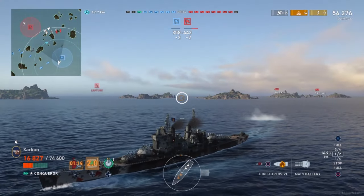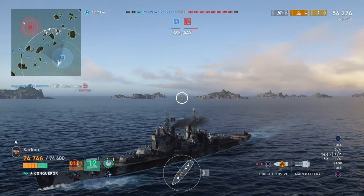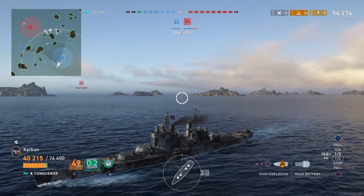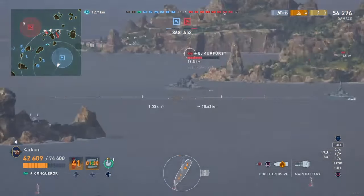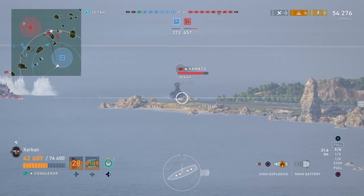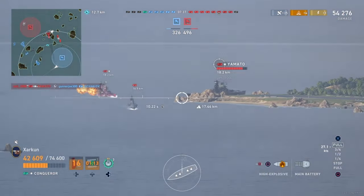As long as you keep your distance, run the concealment mod, stay unspotted, you have all the time in the world to reacquire hit points and stay alive. Meanwhile you can shoot the Conqueror's ridiculously effective high explosive at enemies and burn them to a crisp — that is basically how you play the Conqueror. There is almost no way to counter it unless a destroyer gets into position to torpedo it and keep it perma-spotted, or the Conqueror just pushes into four or five battleships. Kiting away and keeping enemies outside the blue detection ring on the minimap is the key.